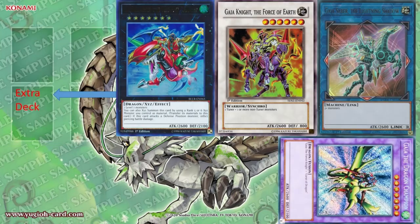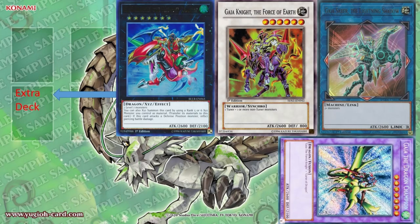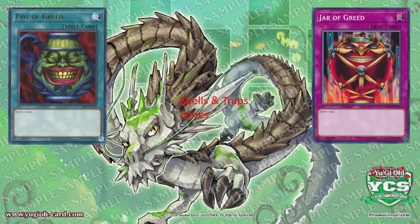Other card type colors are not important at this present time. On our first slide, we have the extra deck. The black card is an XYZ. The white or silver card is a synchro. The blue card with a hexagonal pattern on it is a link. And the purple card is a fusion. Going into our next slide, the green card is a spell card, and the pink card is a trap card.